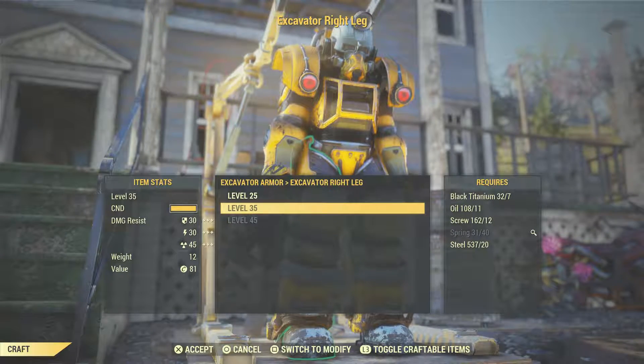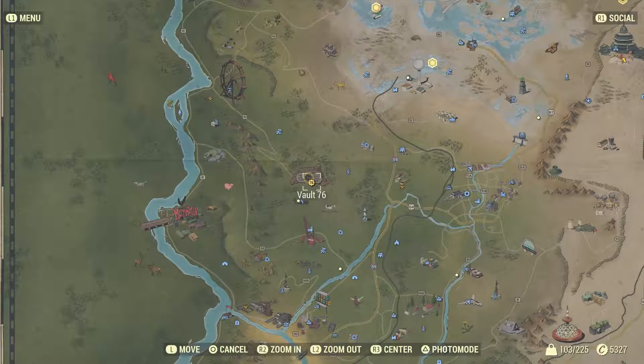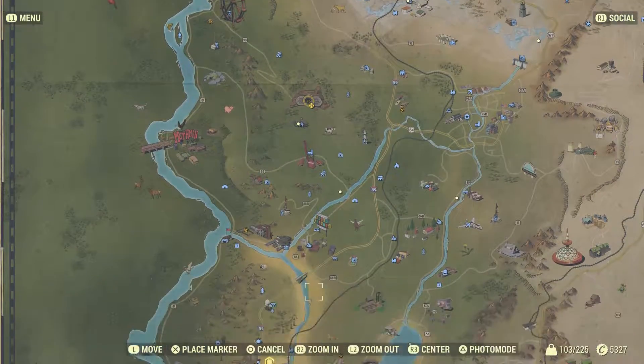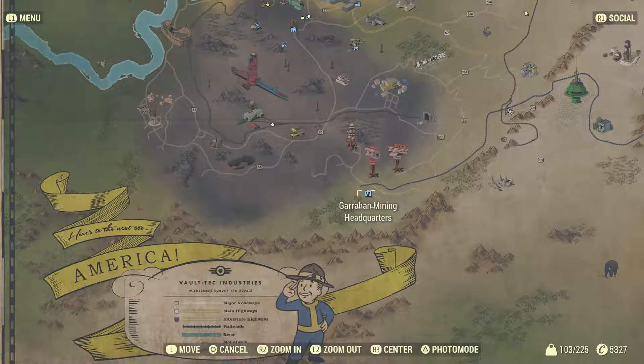Plans for Excavator Power Armor are actually found during a quest called Miner Miracles. To start the quest, you're going to head to the southern portion of the map to a place called Garahan Mining Headquarters, located here.